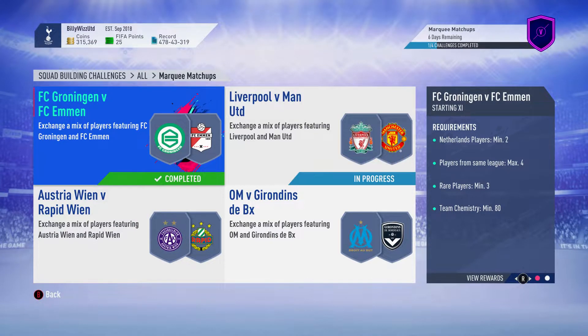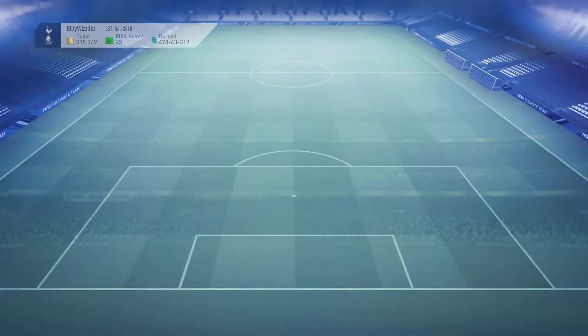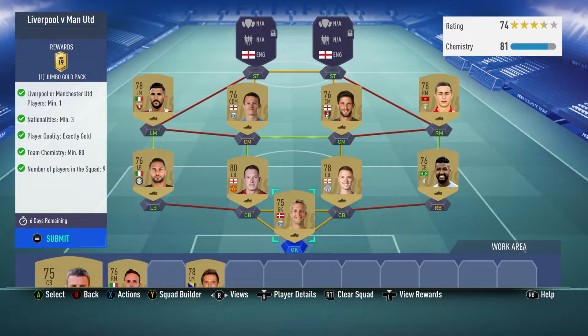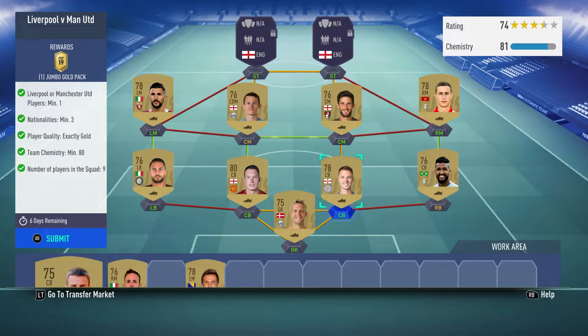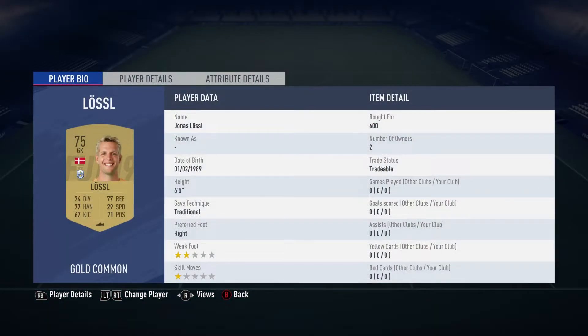Billy with Gamer back online and we're doing the squad building challenge — the marquee matchups Liverpool versus Man United. This team here costs under 7k, requires no position changes or loyalty. None of the green shields are lit up, so no loyalty required, no position changes. In goal we have got Jonas Lossl.